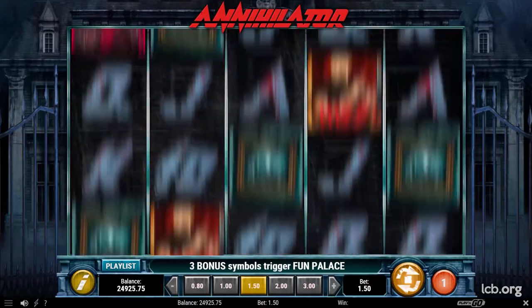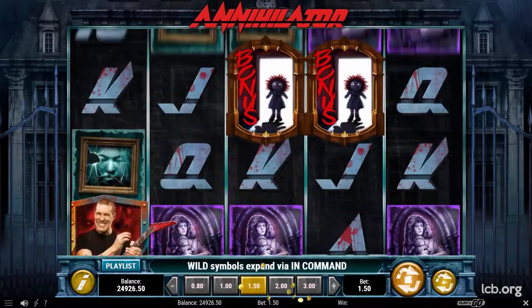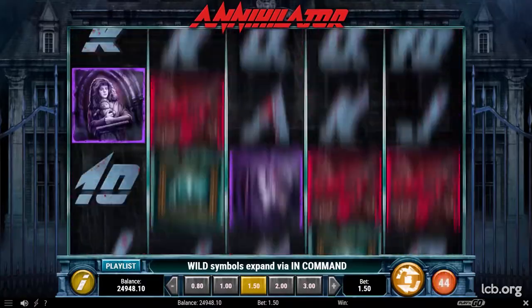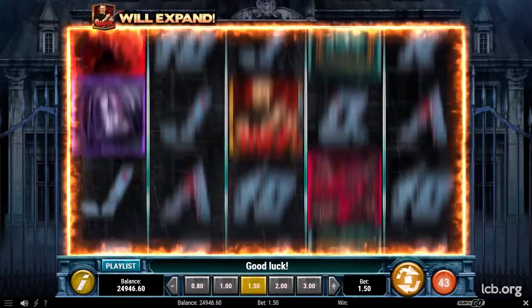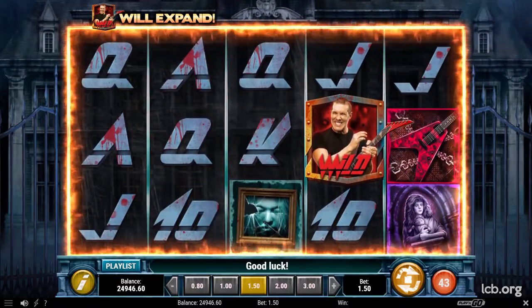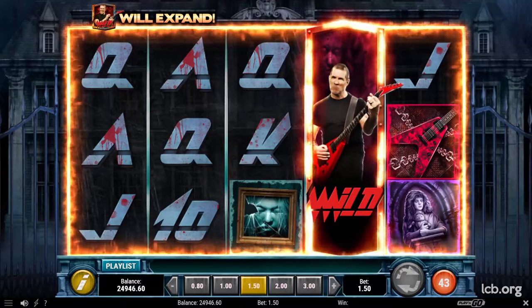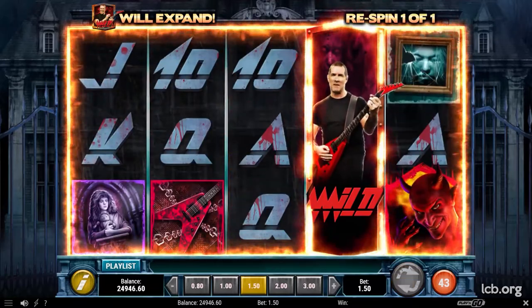The wild symbol substitutes for all symbols except scatter and bonus. The In-Command feature can be triggered completely at random during the base game. Any wild symbol on the reels will expand to fully occupy the respective reel and substitute for all symbols except scatter and bonus. The symbols that expand will remain in place while other available reels provide new symbols.